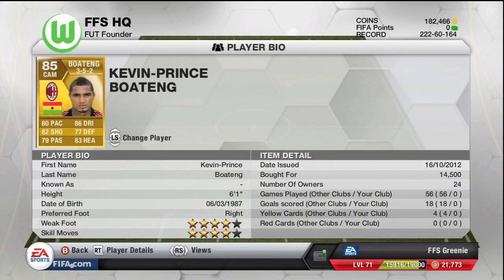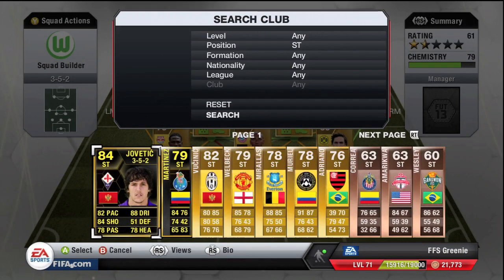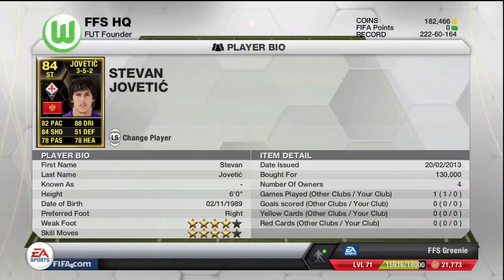In the center attacking midfield we're going to have a player who just tonight scored against Barcelona — Prince Boatang. He cost me 14k and I would pay it any day for him. I played with him before and he was good then.